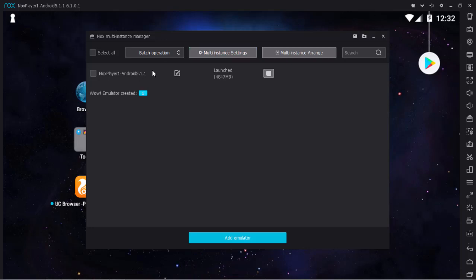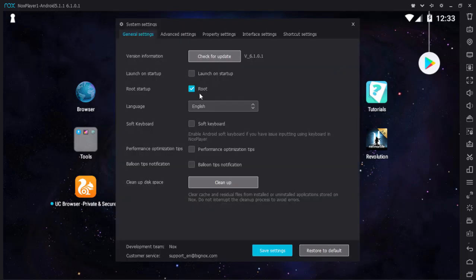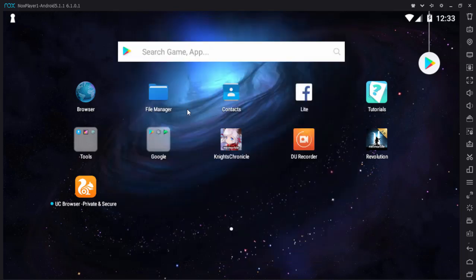After selecting New Emulator Android 5.1, just wait for the system to download and then you're good to go. For the reroll tutorial, before you do the reroll, make sure you have root turned on. Then go to the file manager.